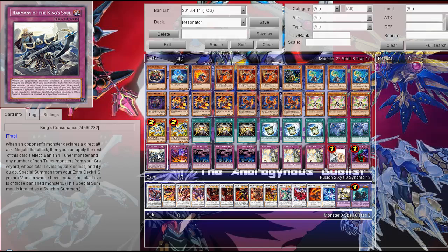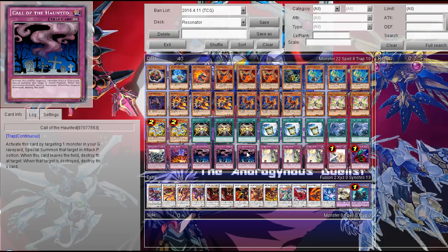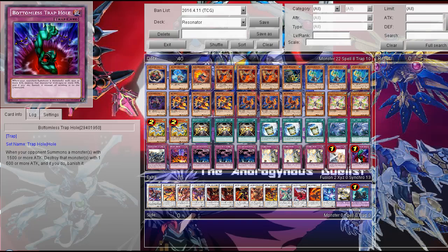Then Traps. First, King's Consonance — basically lets you Synchro Summon from the graveyard, and negates an attack if your opponent declares a direct attack. Then one Reject Reborn — stops the battle phase if your opponent attacks directly, and you can summon a Tuner Monster and a Synchro Monster from the graveyard, which is really nice. Then three Call of the Haunted for more revival. Then Fearsome Strike, Swallow's Warning, and Bottomless Trap Hole.